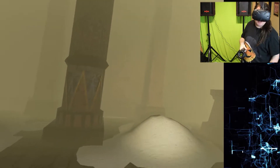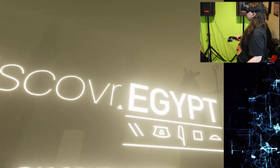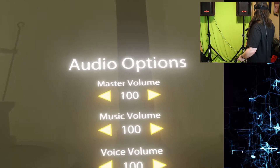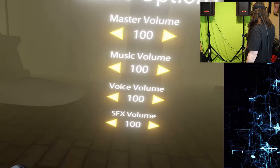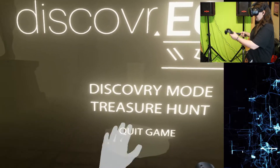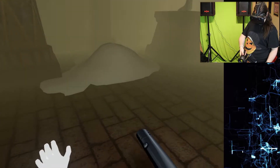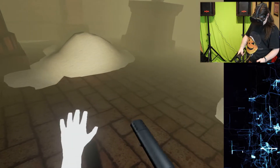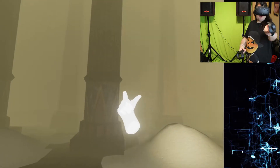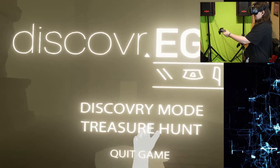Welcome back to the channel. Today we are playing Discover VR Egypt. There are a lot of settings — audio, music, voice, volume — which is cool. I can switch it on and off with a button. Hands are good for pointing.